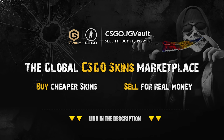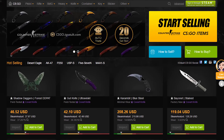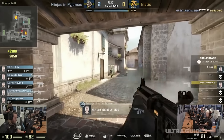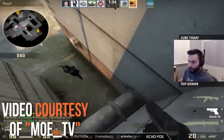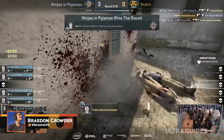This video is brought to you by the number one CSGO marketplace, IGVault.com, where you can buy and sell CSGO skins for up to 40% off Steam market prices. My name is Brayden, and welcome to ValveGuide.